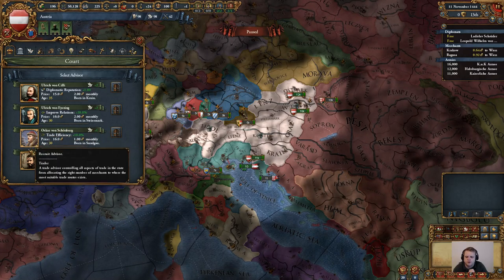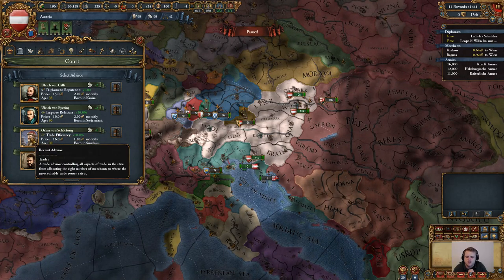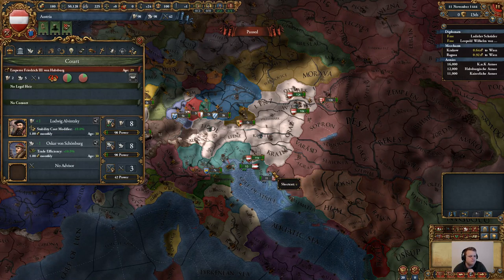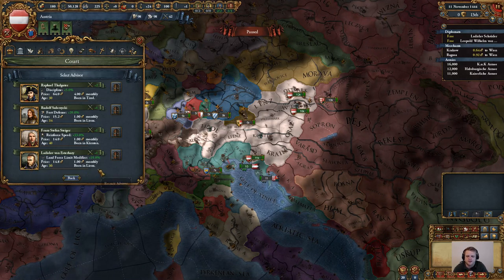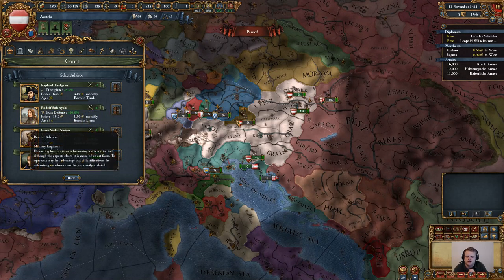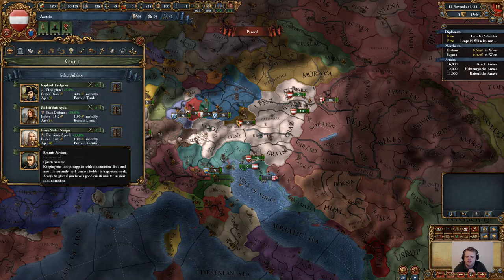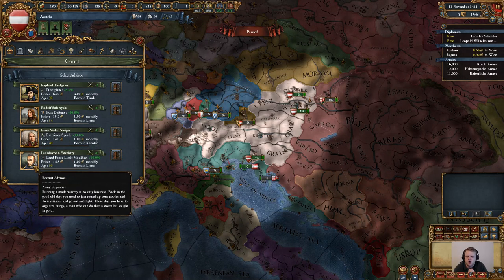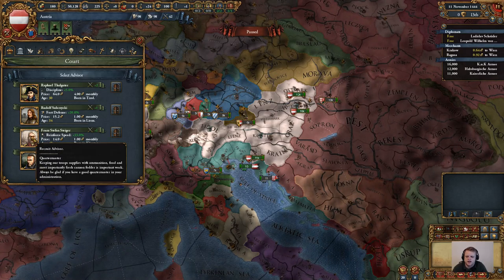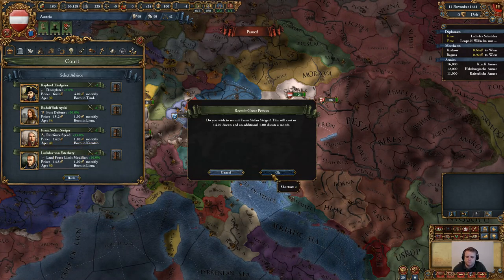We are also going to purchase either a Spymaster or a Traitor. I would love to have a Statesman, but that's not going to happen just yet. For our military advisor, we have the ability to get fort defense through a military engineer, a Quartermaster, or a land force limit modifier. I don't want any of these, but I guess I'm going to have to go with the Quartermaster.